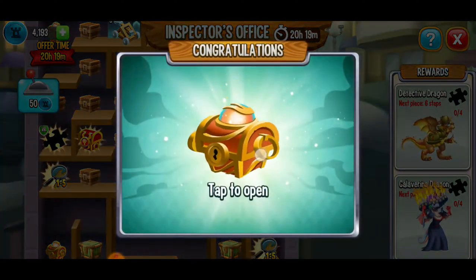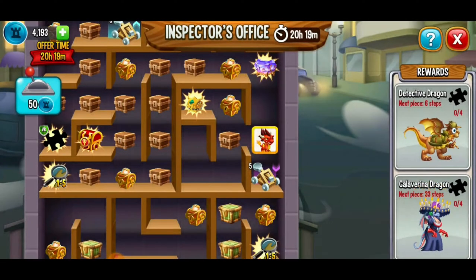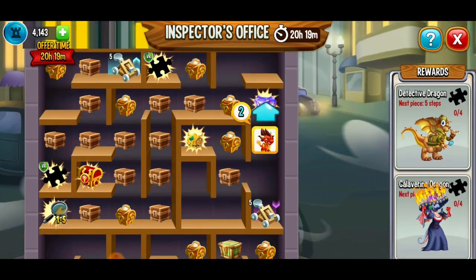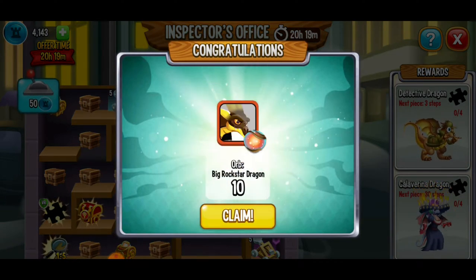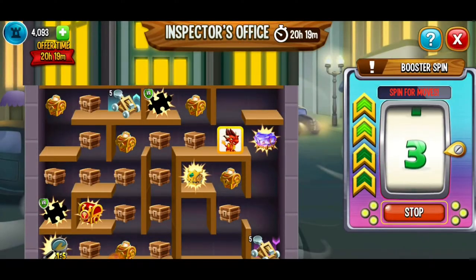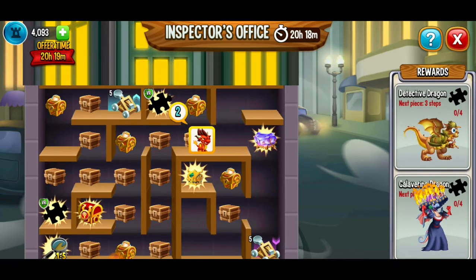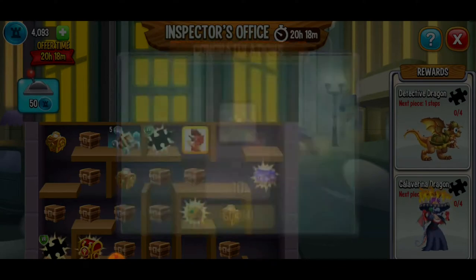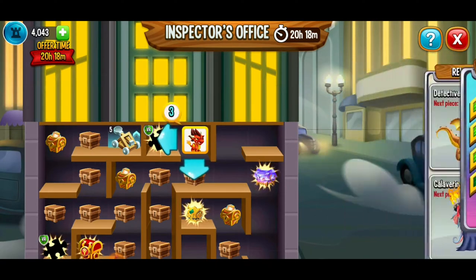We're going to spin again — I hope I get two so we can get that gem chest. Of course, we get three. Going one, two, and three — we're going to open up that chest. Big rock star dragon — ten orbs there. Ten orbs of a dragon is kind of like 10% of being able to summon that dragon. We've got two moves — going to the very rare dragon piece next. We got 10 of the toxic dragon orbs. Let's get that puzzle piece! Whenever you get close to a puzzle piece, you always seem to get three moves.